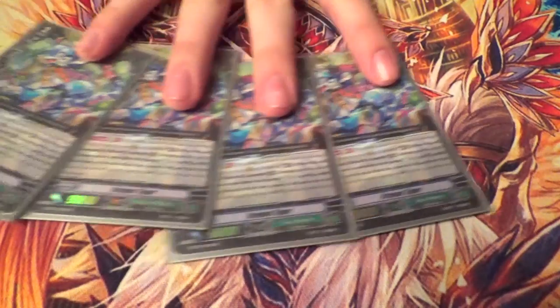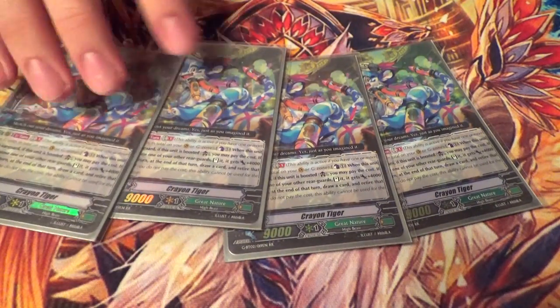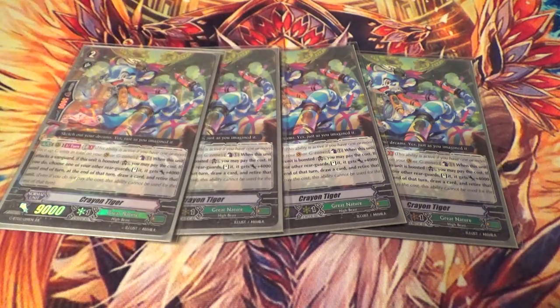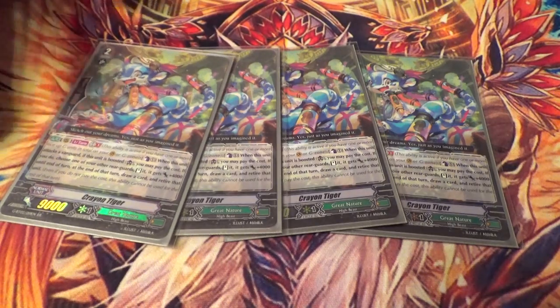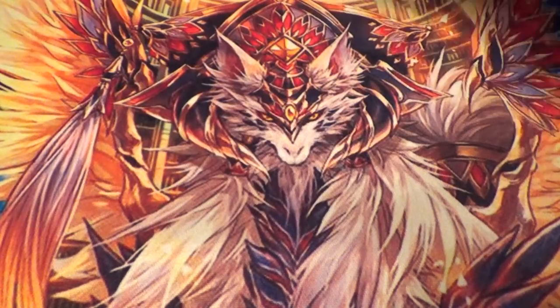Four copies of Crayon Tiger — those aren't SP, and there's no way to get them SP'd. His skill is: when he's boosted and attacks a Vanguard, Counter Blast one, stand something, give it a Dope and a Life Insurance. It's pretty much the lifeblood of Great Nature. This allows for early aggression, and if you dope it it's an 11K, so that's pretty cool. He's like my favorite grade-two turn ride.